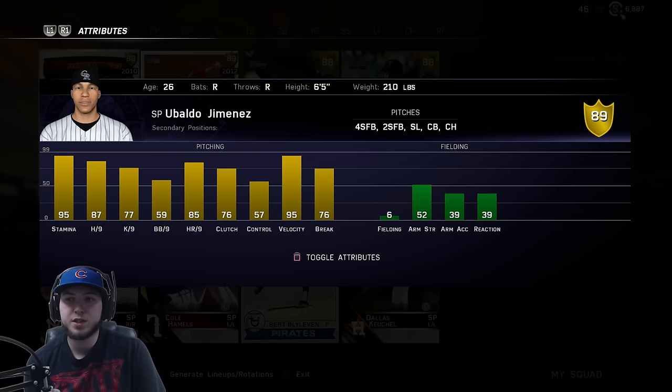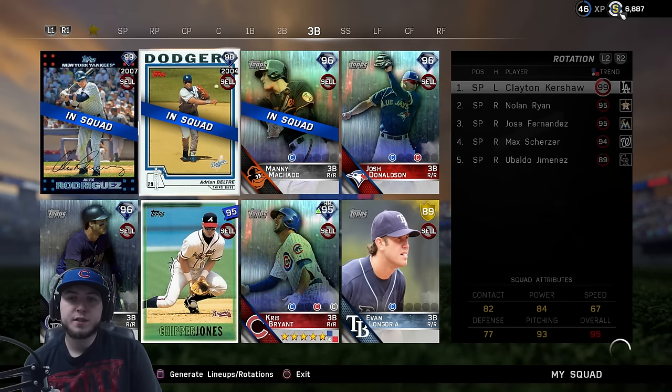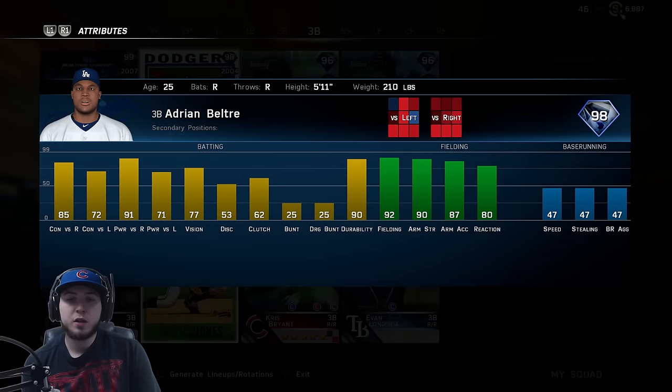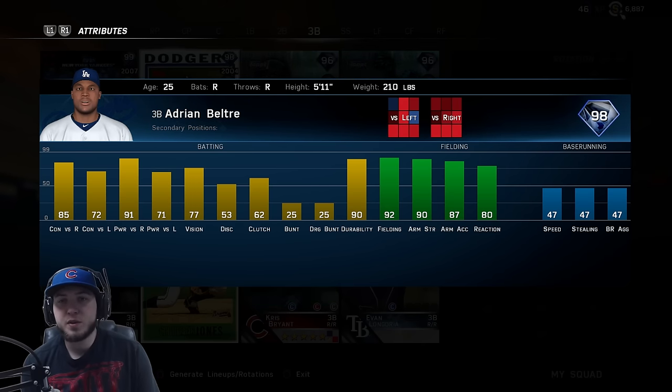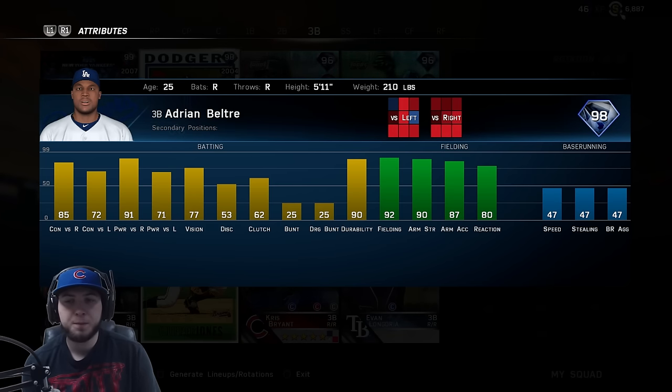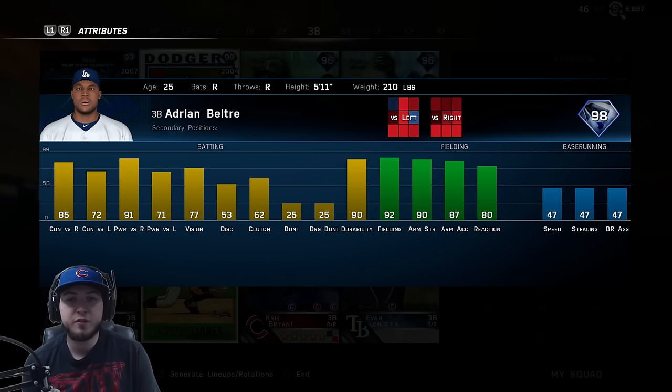We're gonna try him out, give him a start maybe two. The second card we are going to use is this 98 Adrian Beltre — you get him for completing conquest. I finally acquired him. People have been telling me, and I've experienced, that he's not that great at hitting. We'll test him out. I wanted to get him a debut first. We still have Nolan Arenado to get a debut, and then we should get our normal third baseman back. He does hit righty as well.